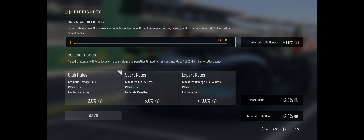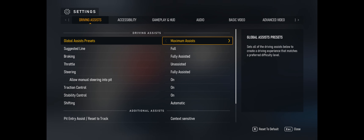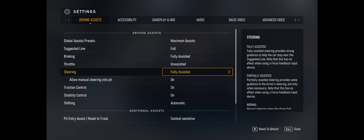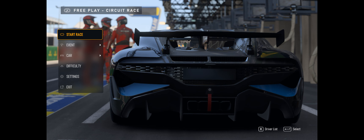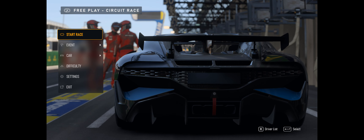Use soft tires because you haven't got tire wear, and you haven't got fuel usage so no need for all that fuel. Set your difficulty, and the most important thing is in here: fully assisted braking, unassisted throttle, fully assisted steering — all on, and automatic transmission.